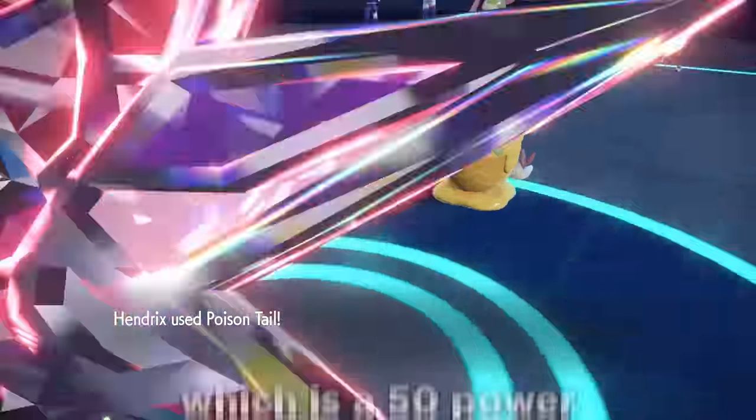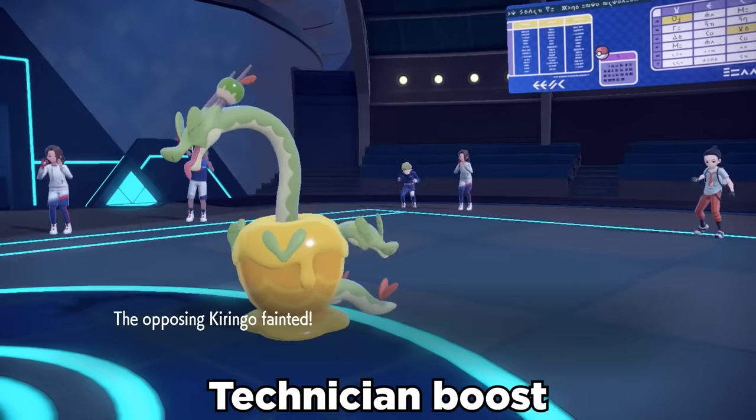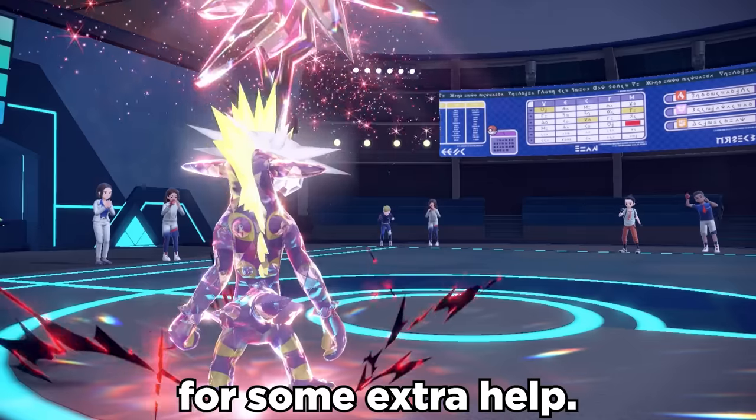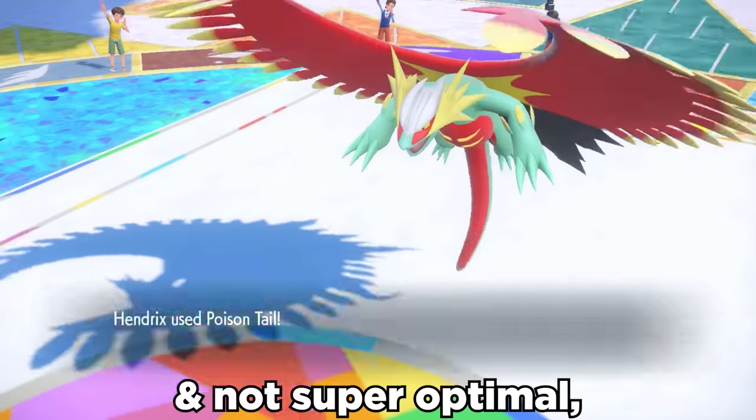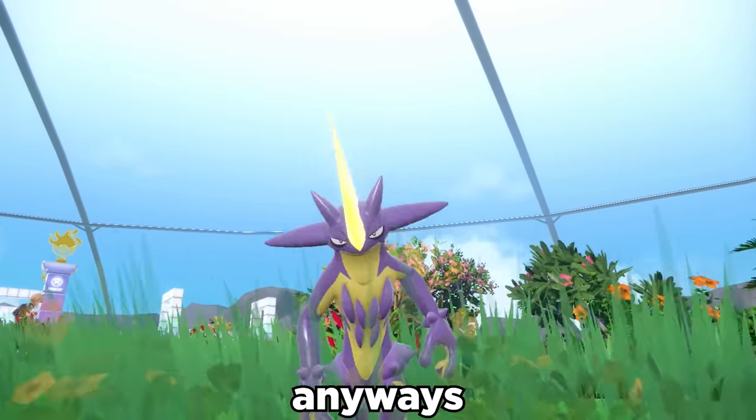Then we can work with Poison Tail, which is a 50 power STAB poison move that benefits from the Technician boost and also has a high crit ratio for some extra help. It's basically nonsense and not super optimal, but we're going to get physical Tox to confuse the hell out of some people anyway.